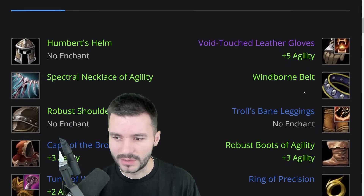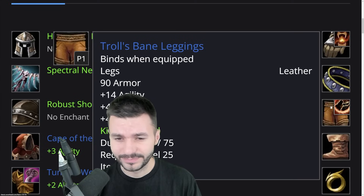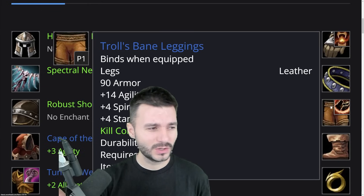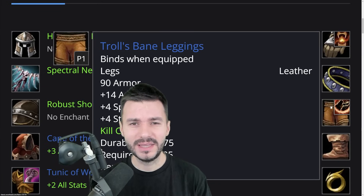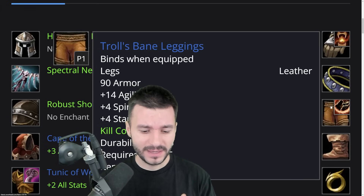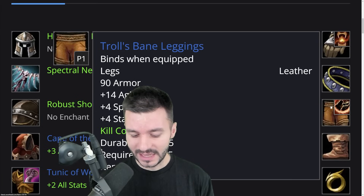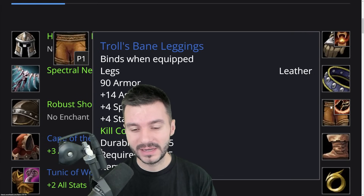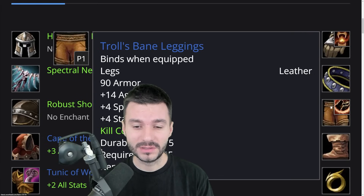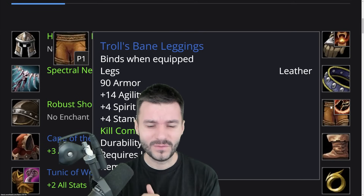So Leatherworking would be one profession, and the second would probably be Engineering. For the belt, the Windborn Belt has 6 Agility and 5 Stamina. I've come to the conclusion that Gnomeregan won't be available to raid — it seems the 10-man raid is a separate instance. So we might not be able to get the Trip Runner Duggerneers. Instead, we get Troll Bane's Leggings with 14 Agility, 4 Stamina, and 4 Spirit.